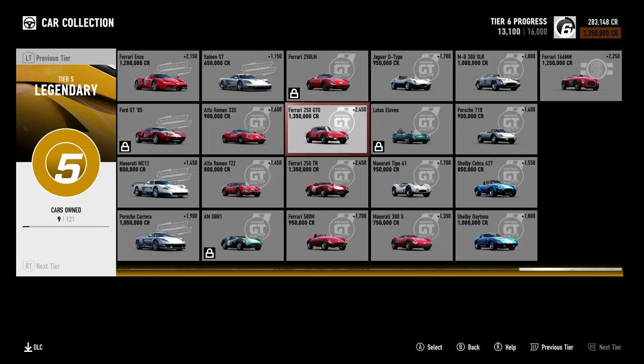Likewise, the 250 GTO was 10 million on Horizon 3, Testarossa and so on — talking astronomical amounts of money. And that's what these cars go for in real life: 20, 30, 40 million dollars. They haven't had a Daytona go up for sale yet, but it would probably go for more than 10 million. As far as money goes with these vehicles, these are really quite cheap.